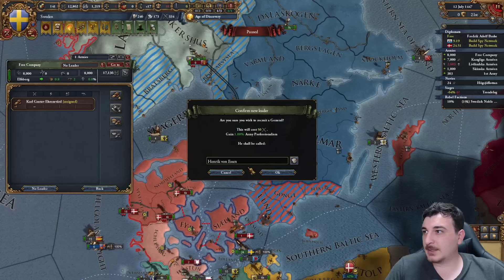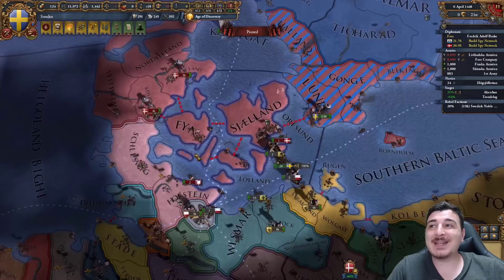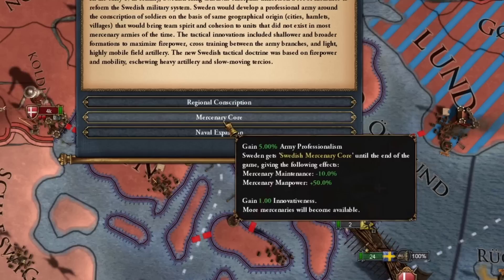Let's see if our second general has a siege pip - he does! Let's take over Akershus now. The fact that I have my navy here blockading the Danish fleet means they cannot use their transports to bring the rest of the army from Gotland. Because of that, I have free reign over the entirety of Scandinavia.